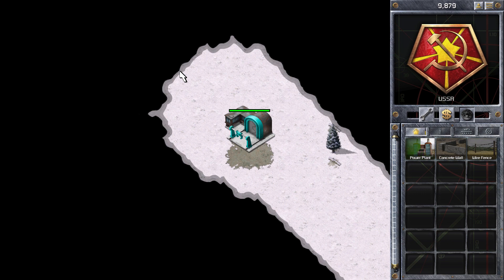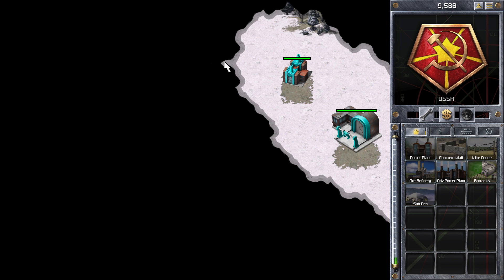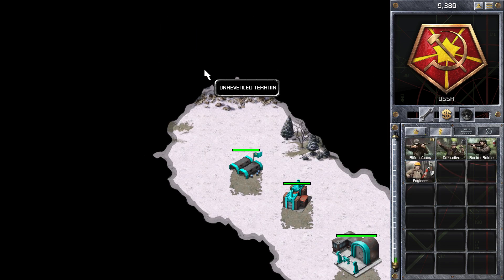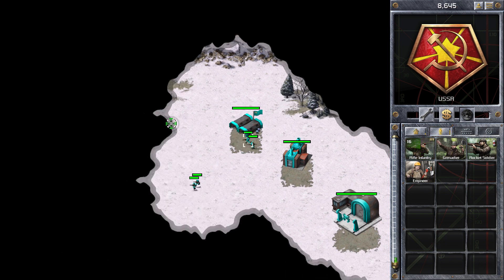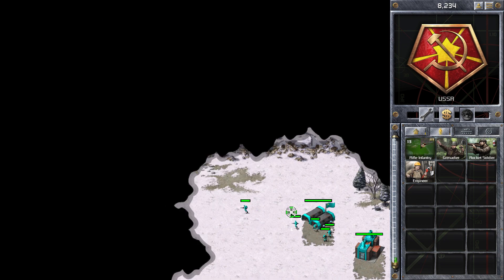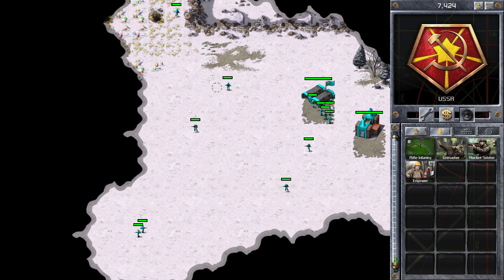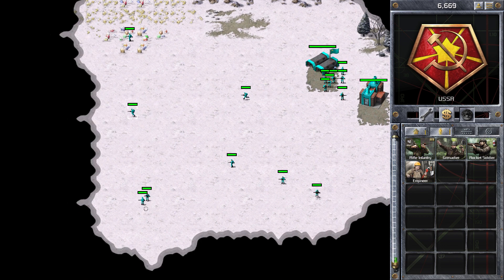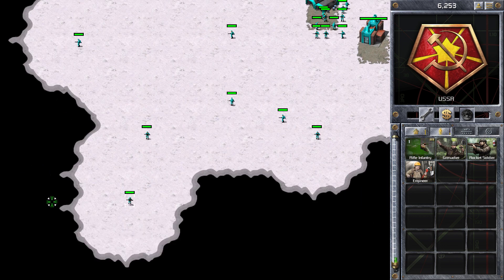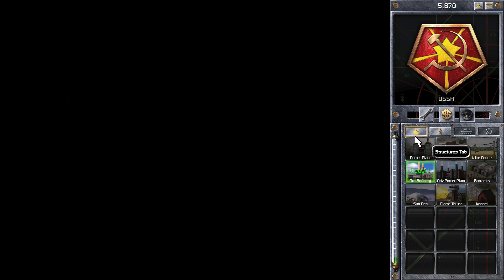A couple of videos ago someone asked me in the comments about hotkeys, so I will go through them at the end of the video. The reason you use hotkeys is so you can build a lot faster — you just have to click a key rather than moving your mouse to click on the icons. Speed is one of the most important things in Command and Conquer. The faster you are, the faster you can get your tanks up and attack your enemy with more tanks. Mastering hotkeys is quite important to improve your game, but it isn't the only thing.